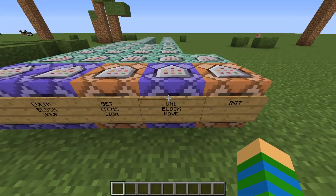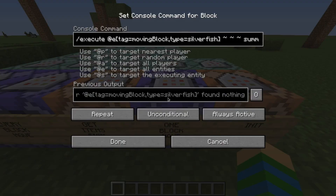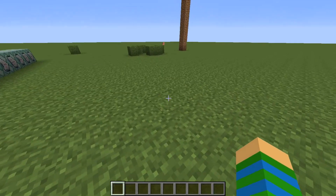It's some pretty simple stuff. This is the first thing. Basically, when a silverfish is on the ground - a tagged silverfish - it will summon an area effect cloud that basically is the moving block.